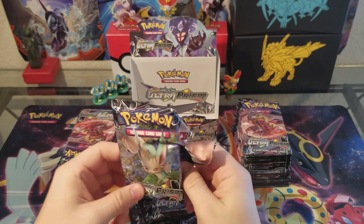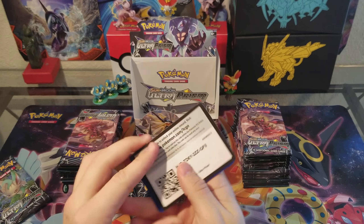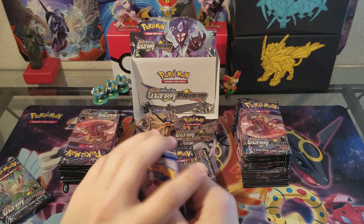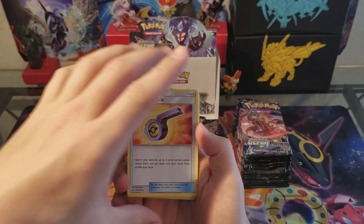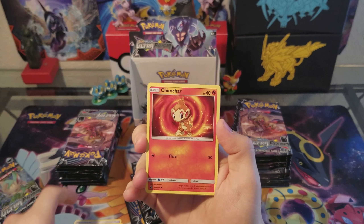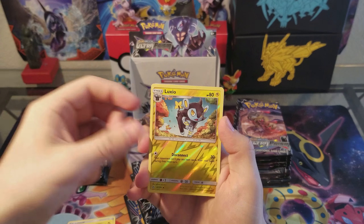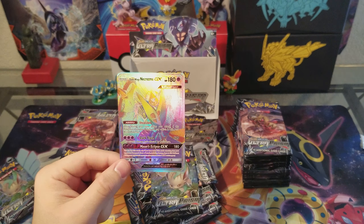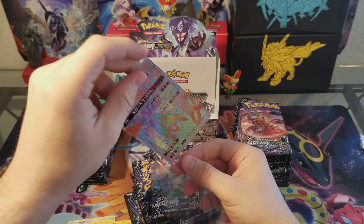Solgaleo or Lunala, either one — either one Pokemon. Oh, code card already. I know I haven't done the code card giveaway yet and I keep talking about it, but more than likely I'm not going to add any of these into the code card giveaway. Oh there's something shiny — look! It looked like a full art trainer already. Chimchar, Yanma, Goose, a nice Eelektrik — oh! Starting off with a bang: Dawn Wing Necrozma GX, secret rare!